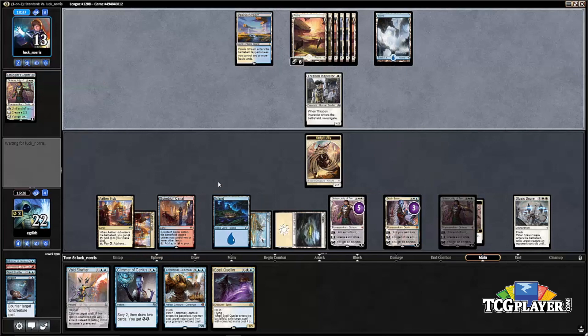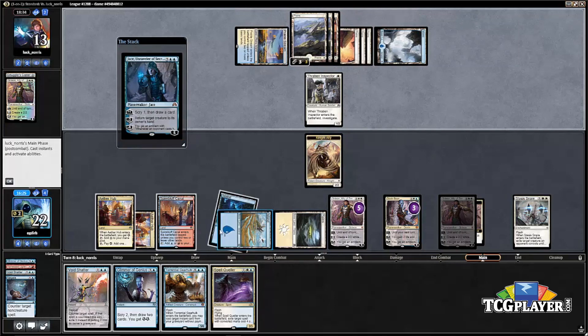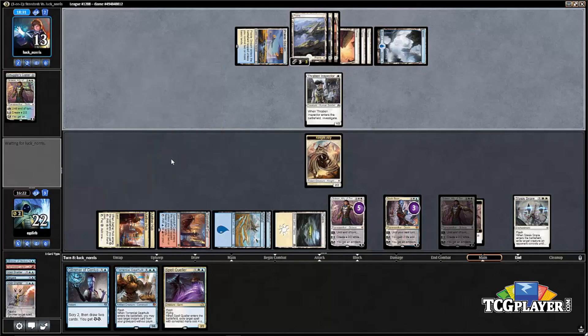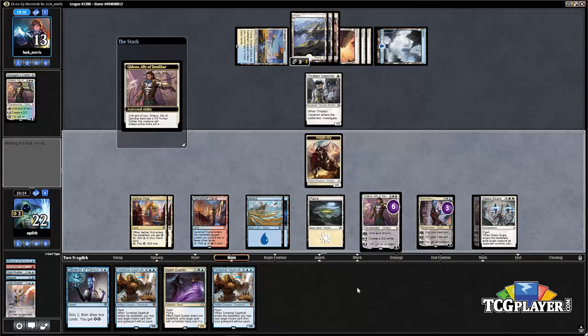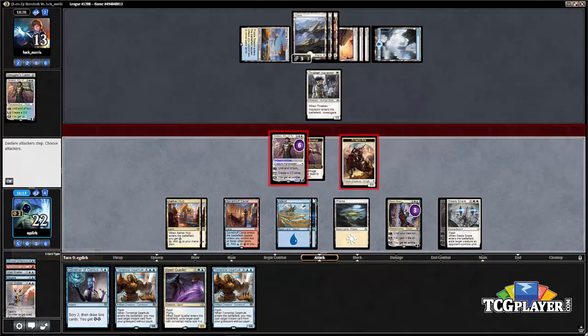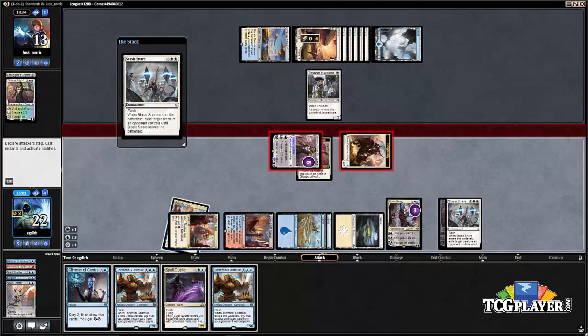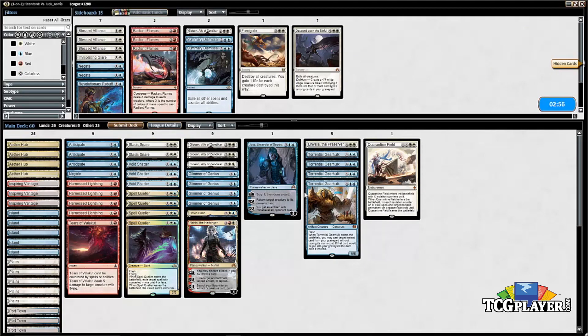We've got Void Shatter and Spell Queller backup while our opponent has only three cards left in hand — great spot. We can Void Shatter their Jace. We've clearly taken command of this game. There's not much our opponent could possibly do at this stage. There's a Stasis Snare from them, but we get the Gearhulk into play and that's going to be the game. We were able to tie it up.